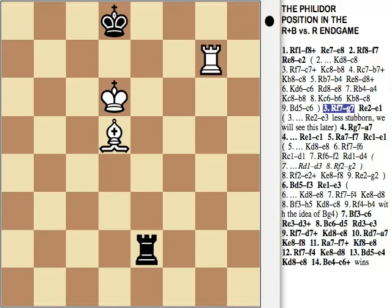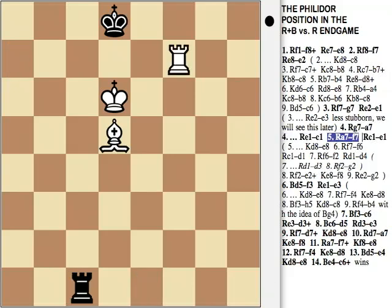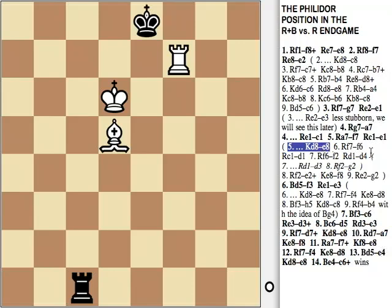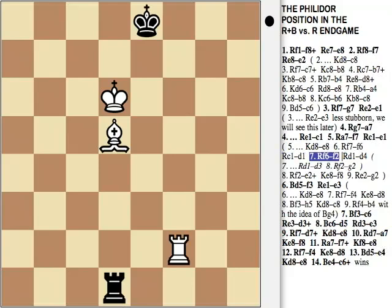The best move after Rg7 is Re1. We will see Re3 later. After Re1, White plays Ra7. This continuation was proposed by Grigoriev, which makes the way to win easier than the original Philidor solution, which was Rb7. Rc1, Rf7, Re1. Black loses after Ke8, Rf6, Rd1, Rf2, Rd4. After Re4, after Rd3, White wins by playing Rg2.